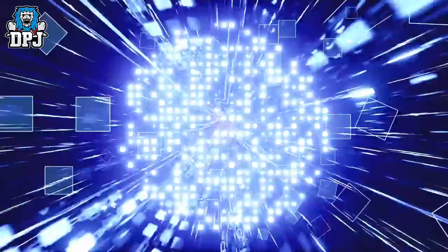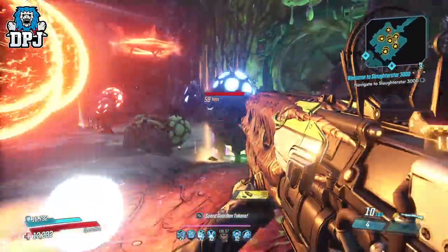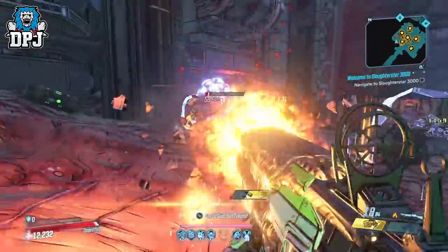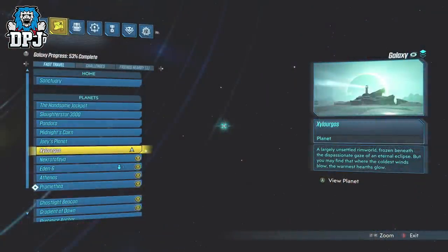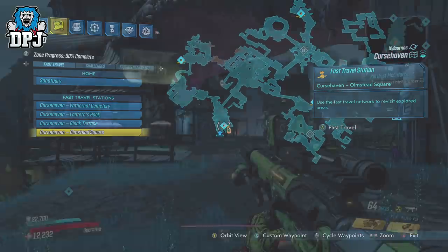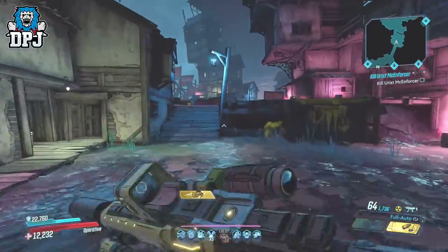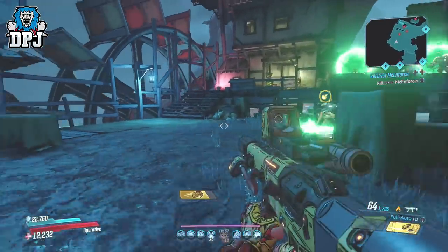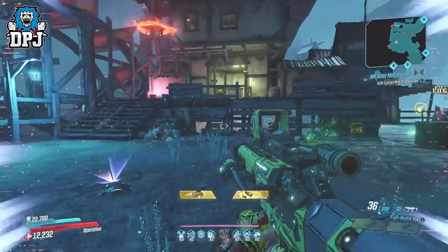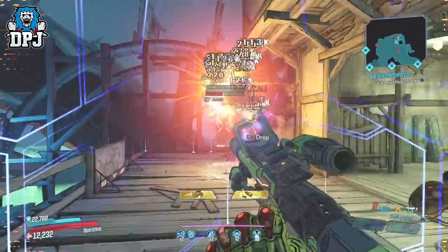I've heard people stating that Tom and Xam isn't as efficient as it once was. For me it isn't too bad, but if you are experiencing problems there, there is another place on Xylourgos to farm which isn't quite as good as Tom and Xam when they work: Amach. This boss spawns in Cursed Harvest, so spawn in at Olmstead Square and follow the route I take on screen — it's only a quick little route. The area you arrive at will be full of enemies, and you'll sometimes see a high amount of Cartel enemies here too. Amach himself spawns in a corner and falls out of a one-way teleporter. He's sometimes a little late to appear but he's almost always there and drops a high quantity of loot most of the time.